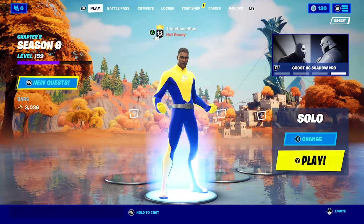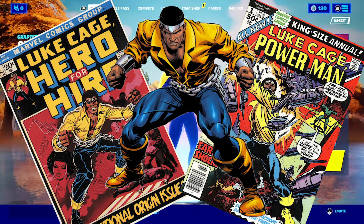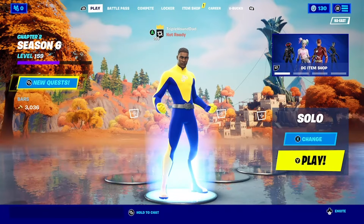So the best we could do is kind of reach back into the comics and take a look at some previous versions of the Luke Cage character. In some of those versions he does have hair, so that kind of saves us, and in many of those versions he is just simply wearing a yellow shirt and blue pants.